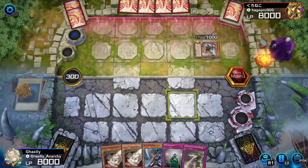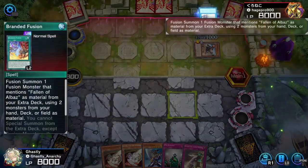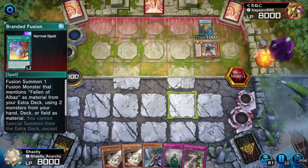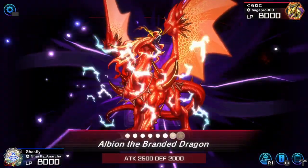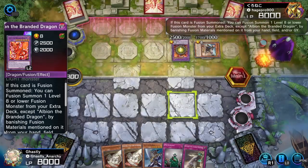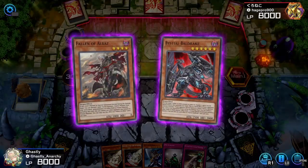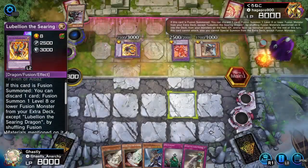I'm using a new deck — new to me — but it relies on a classic monster: Buster Blader. If you don't know, Buster Blader is basically the Destroyer of Dragons, to put it lightly. That's his whole lore — he's strong against dragons. Back in the day, it was one of Yugi's ace monsters, for the most part. It had a good reputation.